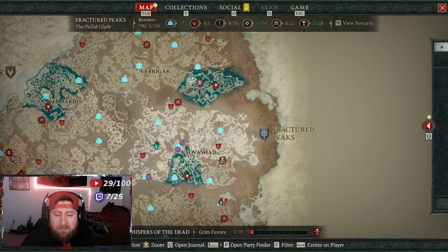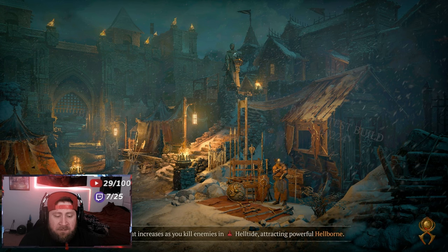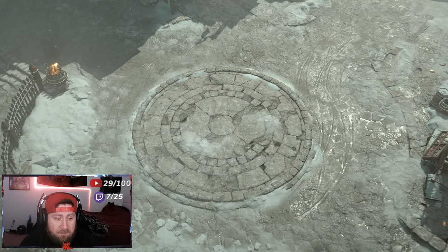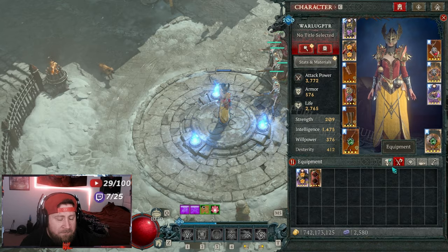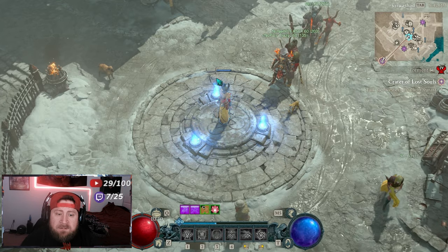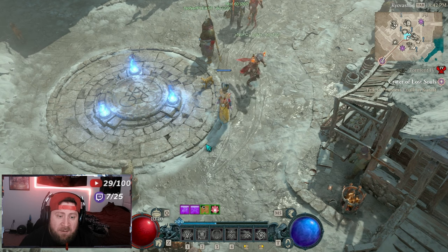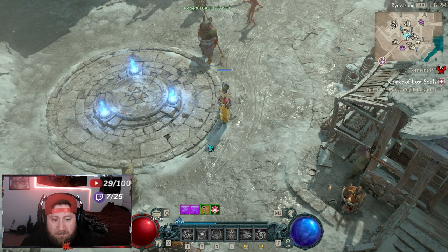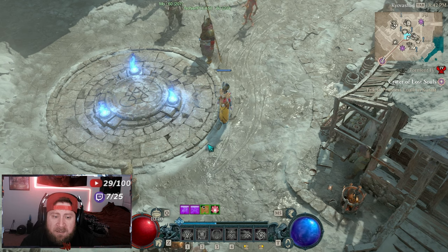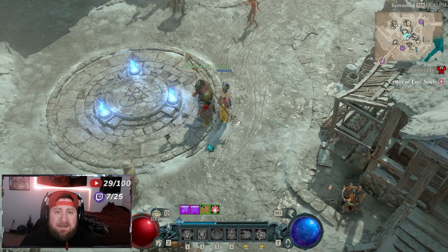The build is just okay through all the testing — super fun but Sorc keeps getting punished every single season and I don't understand why. Overall this is the only build I actually wanted to test inside Season 7 PTR because it's the only thing that looked exciting. Outside of that, a lot of this stuff just seems blah. Sorceress is still super weak, but we'll see how everything goes. I'm really looking forward to PoE 2 on Friday — like the video, comment below with any questions, and as always stay gaming. Peace.